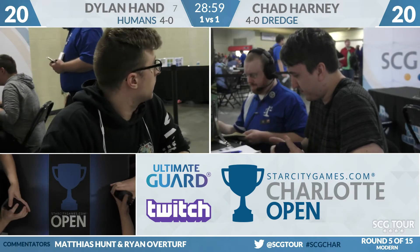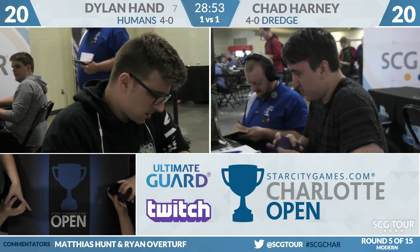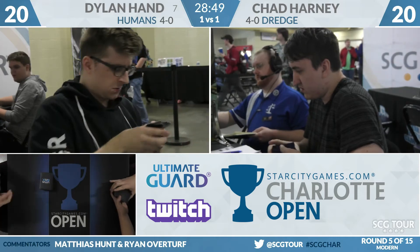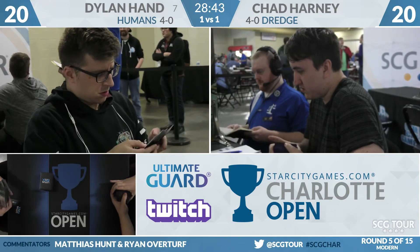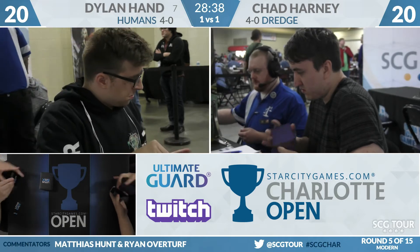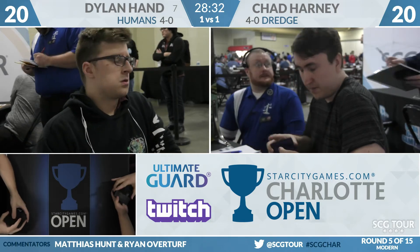Dylan Hand was featured recently — he was in a tournament last weekend with Anafenzas in his sideboard, but he actually has those in the main deck this week, two Anafenzas, eight Foremost. Still capable of losing game ones as you saw, but he's boarding in three Tormod's Crypts and two Leyline of the Voids — showing a lot of respect for this matchup, which makes sense as the deck has been popular and putting up solid results.